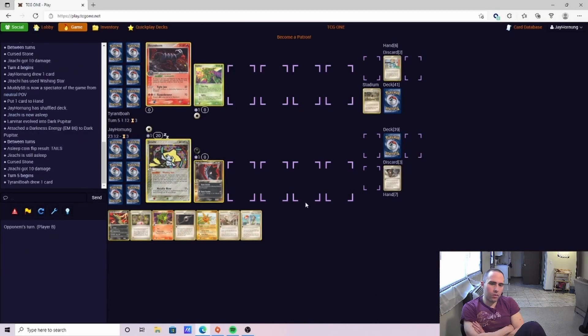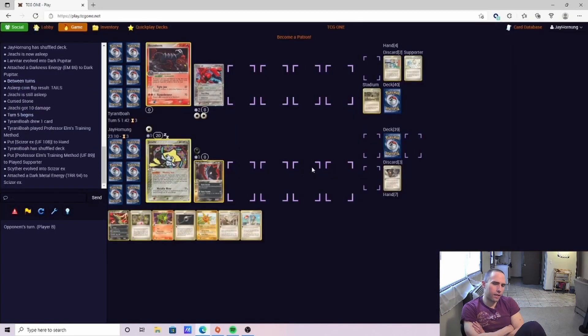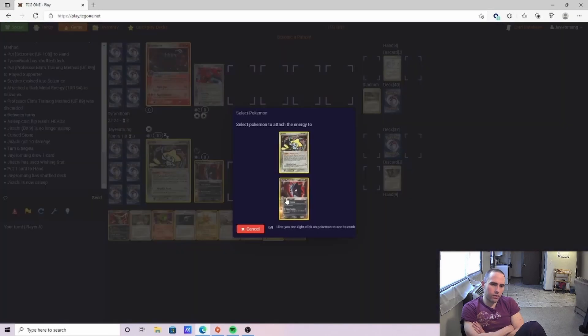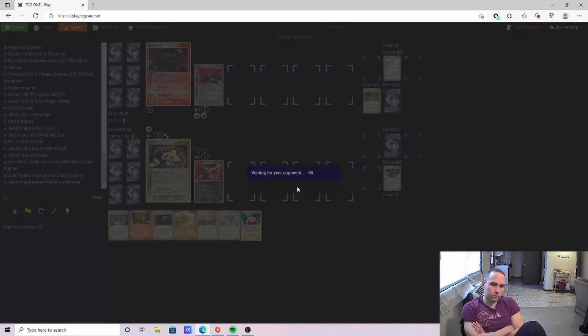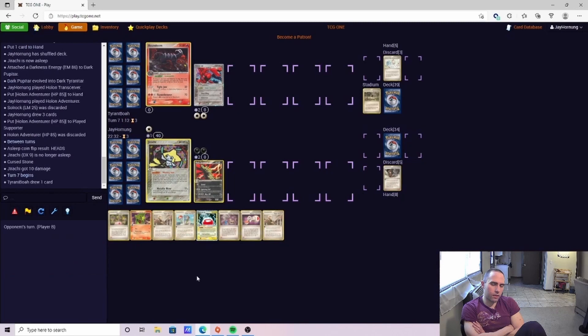It's a little surprising we took the Scientist there, considering our opponent has that low hand size and we have the Transceiver in hand. We go ahead and Wishing Star again. We just want those Dark Energies to cancel out the Metal Energies if our opponent has any. We end up hitting the Swoop Teleporter, which is awesome. Unfortunately we don't have the Scramble Energy, so we're just going to have to end our turn.